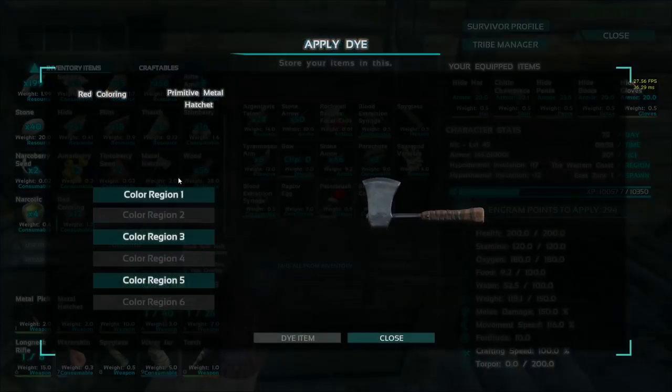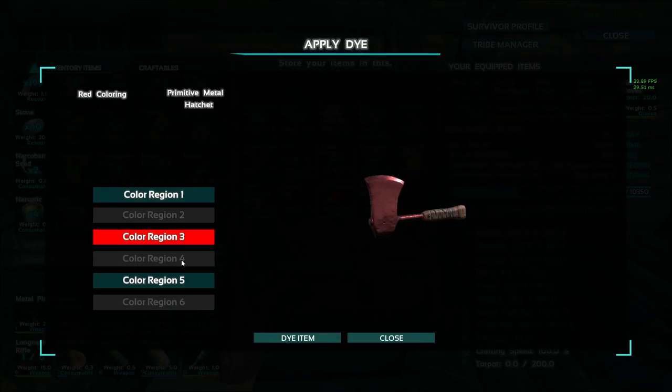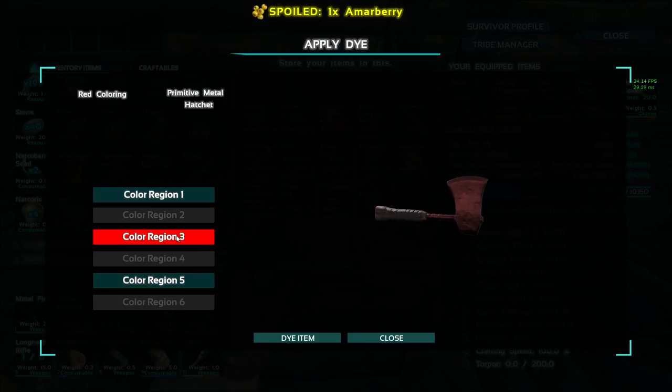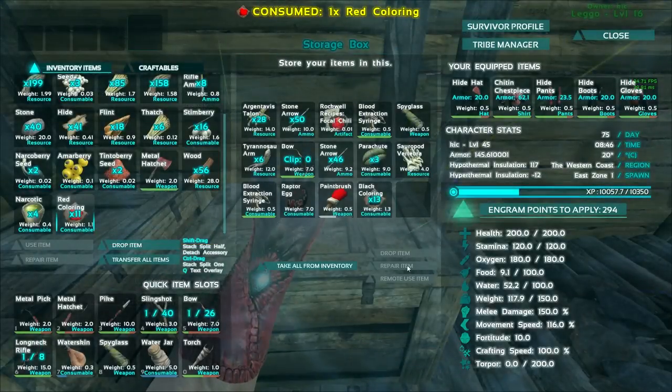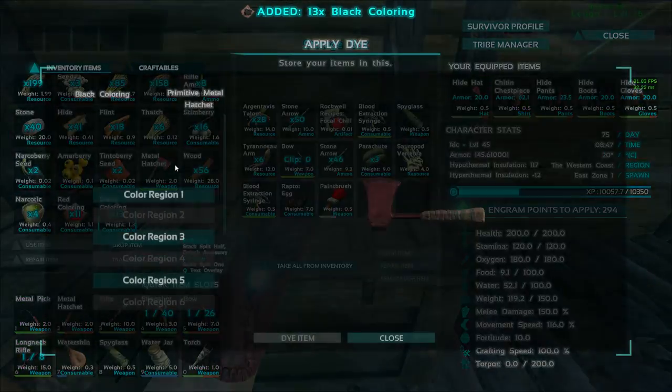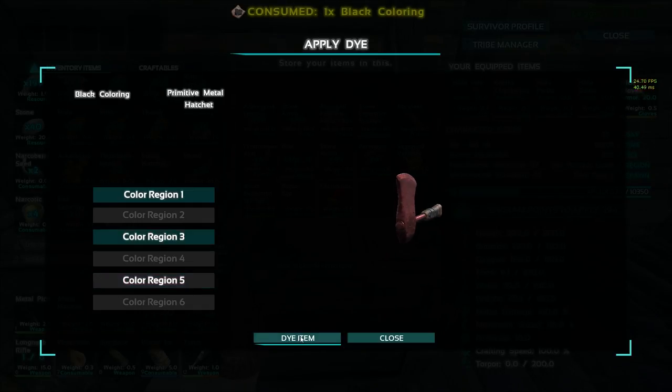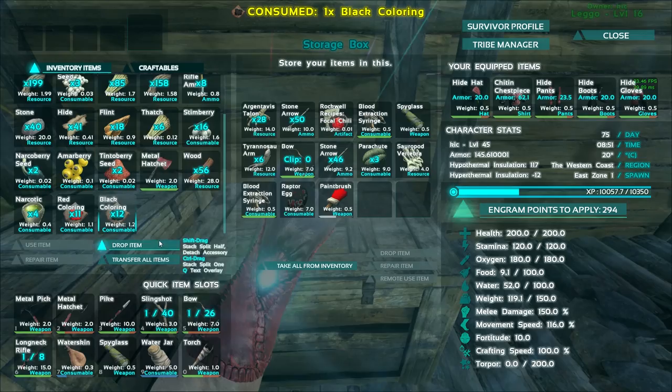Let's go ahead and color up this hatchet — I'll show you why I'm doing this in just a moment in case you don't know. Big red blade, huh? I don't think I like that very much. Although, you know what? Sure, why not — we'll go with the red blade for that. And then let's grab the black and give it some black coloring here. Maybe something along those lines. Sure, that looks good, we can go with that.